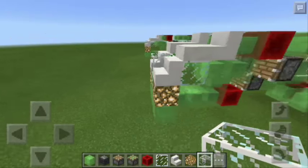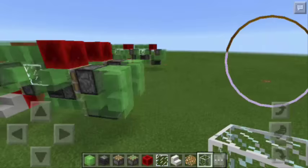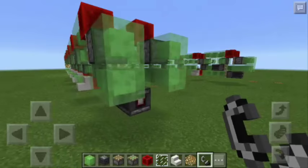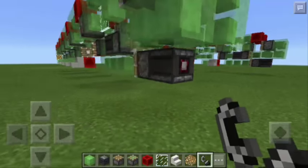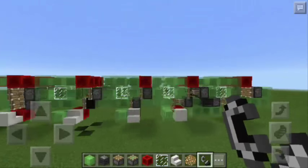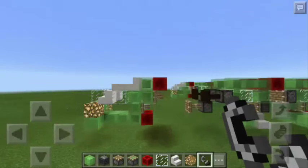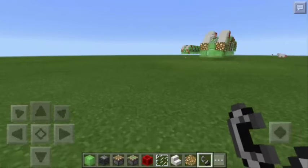So let's now try if this is really moving. All we have to do is hold the flint and steel and we're going to tap the observer block. Now let's see what will happen. There you go. As you can see, this train is now moving. And this is so awesome. Look at that. It's perfect. This train is really awesome.